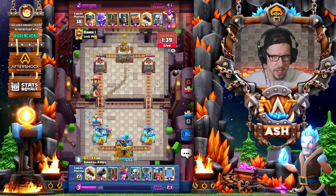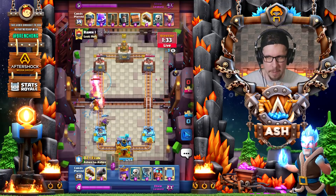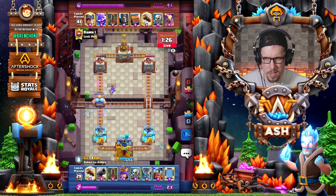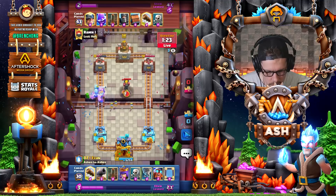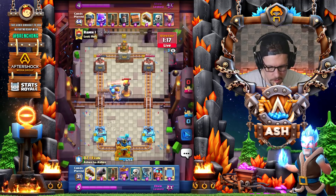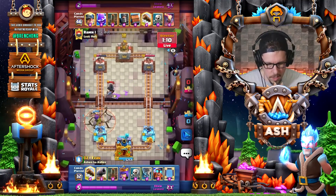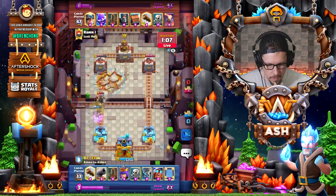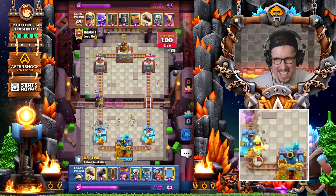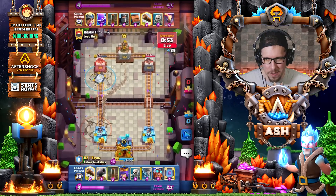I should mention that Jack actually recommended bringing you on the channel — he said this guy is absolutely insane with E-Giant, so that's how we got here. How long have you been playing it? Pretty much since the release. I used the skeletons there just to distract for like one hit. I'm basically trying to defend his miner and chip him, but I just need to keep the miner off the tower.